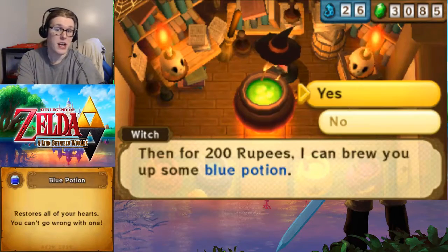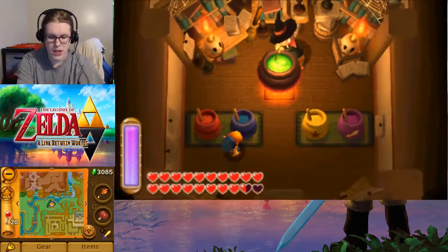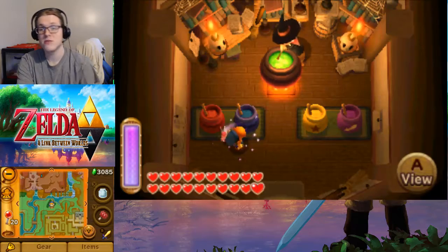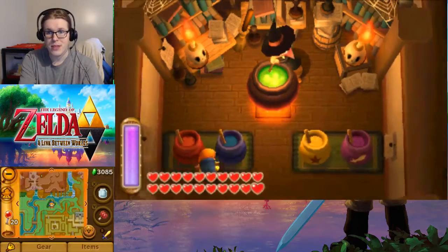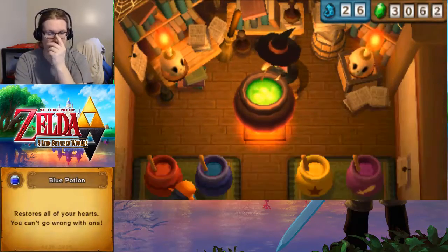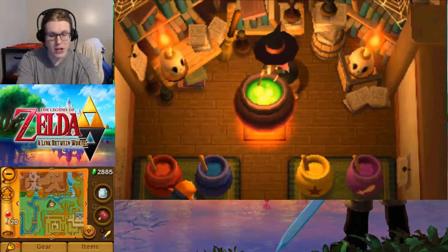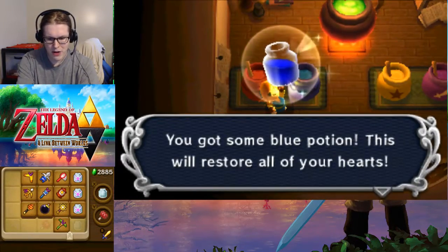As I was mentioning, it's not going to be too useful. Having four fairies is basically four extra lives, but because each extra life only gives me five hearts, it's not going to be too helpful in Treacherous Tower. So we're going to keep our three fairies, as well as we've now got a blue potion.